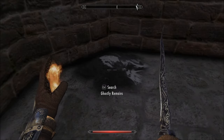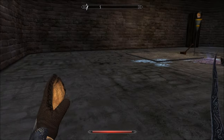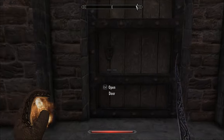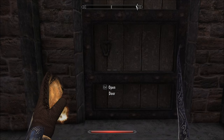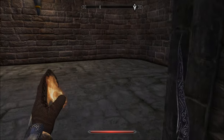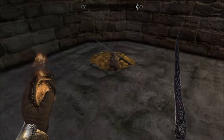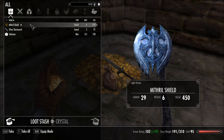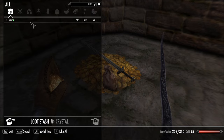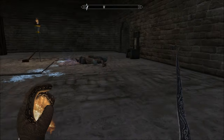Ghostly Remains. An Amethyst and Lich Dust. So we can go back up or we can go this way. Oh, there's nothing in here — I thought this was a haul. 60 gold, 4 lockpicks, a Mithril Shield, Silver Shortsword, and a Talisman.